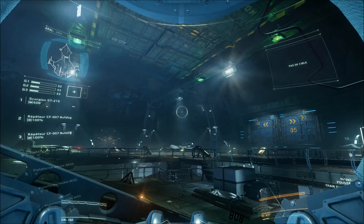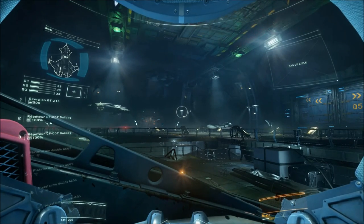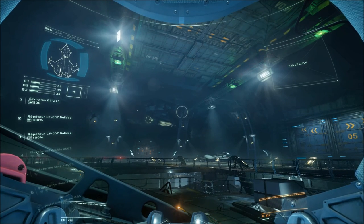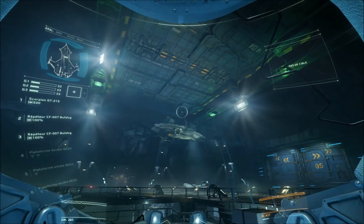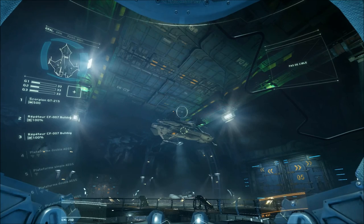First I want to lift vertically until I'm just clear of the landing pad. Now that I'm clear, I can go straight forward onto the taxiway. Now I square my ship up with the ceiling doors, ready for a vertical takeoff. Once you're aligned, the tower will open the doors.